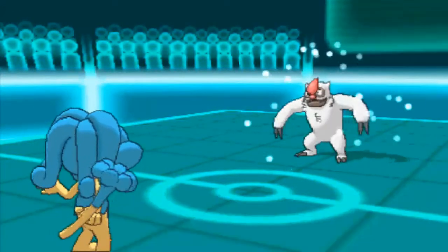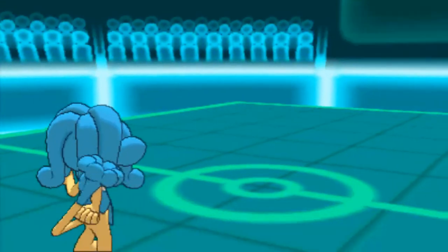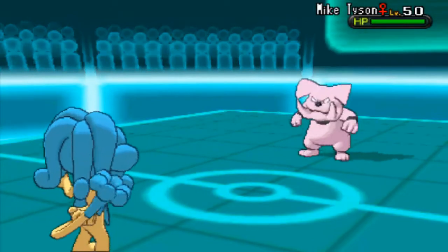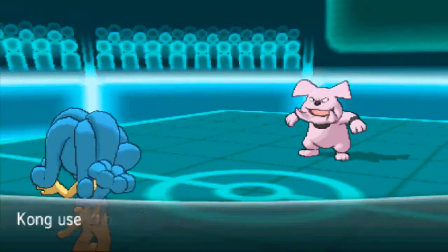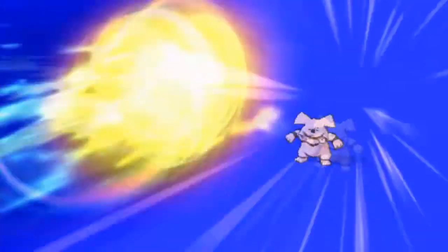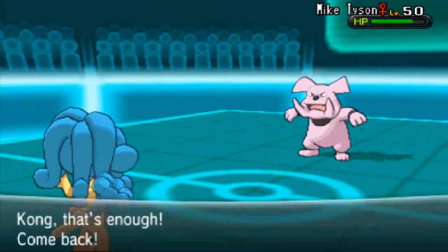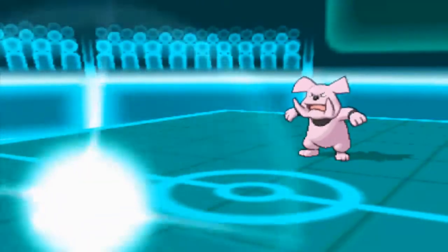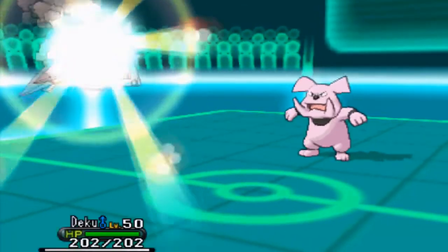Luckily I know I'm faster than it, because Vigoroth is not fast. I can bring something in. I carry Focus Blast on my Simipore as well, so I can pretty much go for that and be safe. In comes his Granbull. I could have probably gone for the Hydro Pump for neutral damage, because it would have killed from that range. But I'm not going to want to stay in — I know Simipore and Sneasel are going to be the most important things to me at this time.